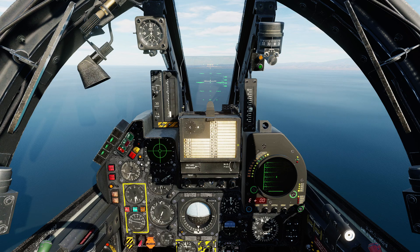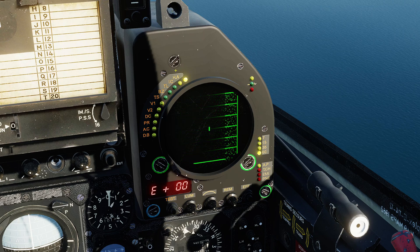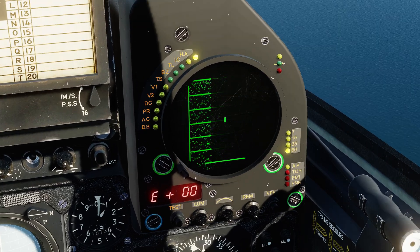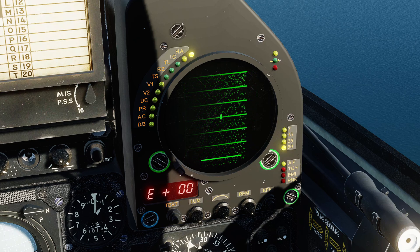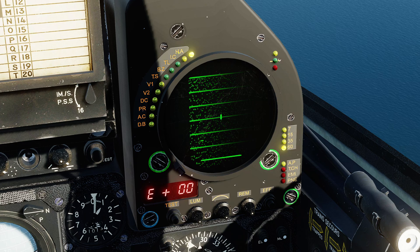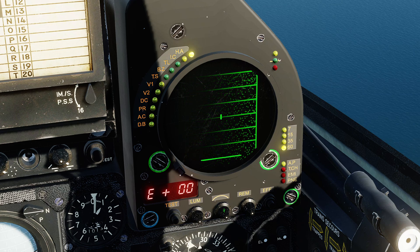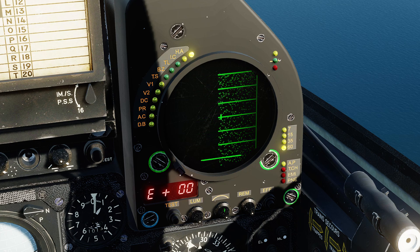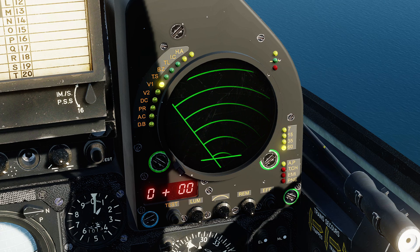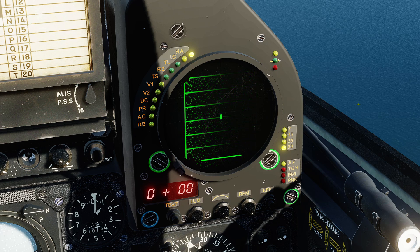Let's go over the basics of the radar's operation. We have the radar scope here. On the ground, you can add or remove the radar hood — for this demonstration I've removed it to improve visibility. On the face of the radar, lights indicate the different modes. For today's tutorial, we will only be using HA, which is this first mode — that stands for High Altitude. The mode can be changed with this rotary at the lower center of the display. We also have ground mapping modes and others, but for today we'll just use HA mode, which is your primary BVR mode.